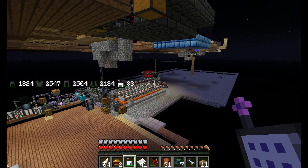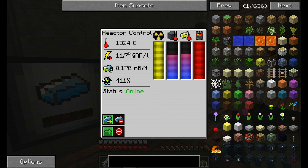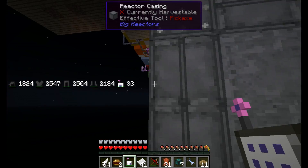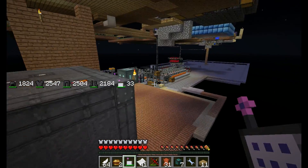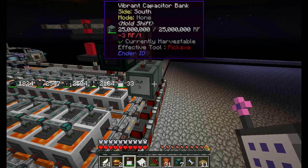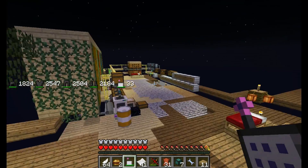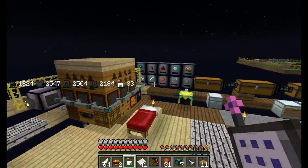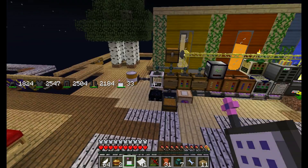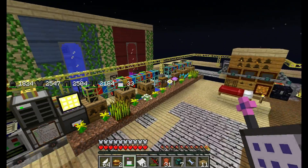I ran into a problem — I turned it on and it immediately depleted all the power. So I built a quick five-core reactor that does 11.7 kRF per tick, just for bees and genetics. It runs nothing else, just that part of the island. We're finally back and caught up with the power, but it depleted it all in mere minutes — I didn't even have enough DNA yet to fill the pipes. It's filled with resonant ender.